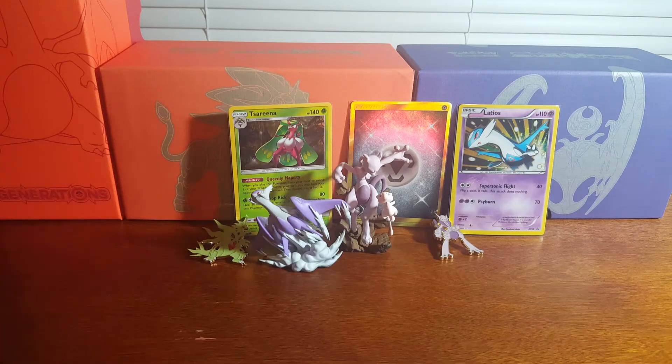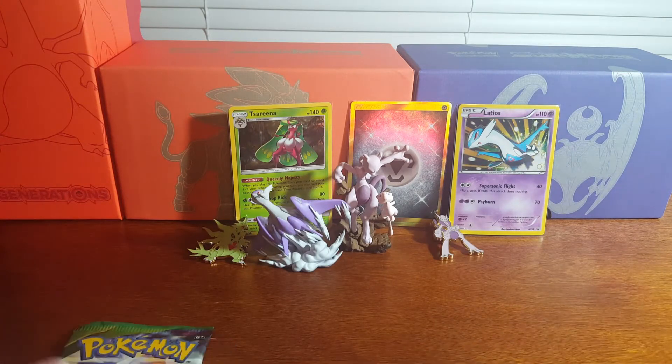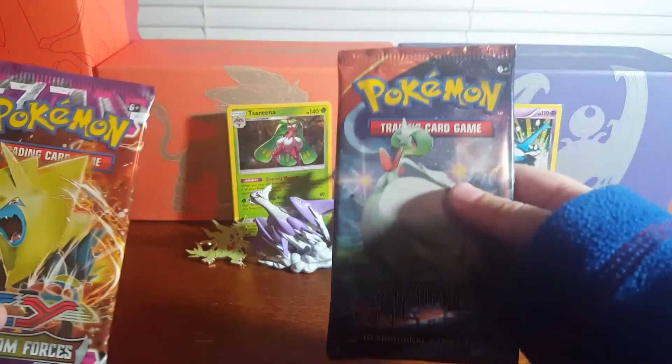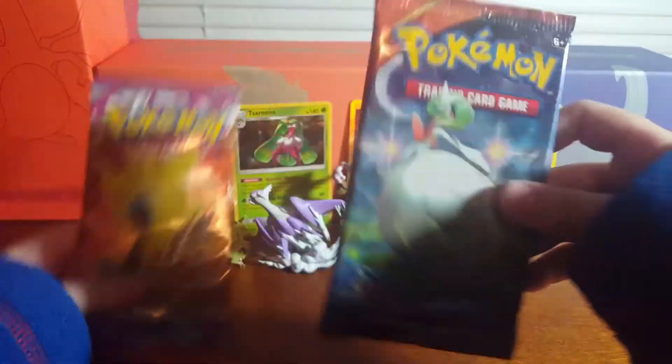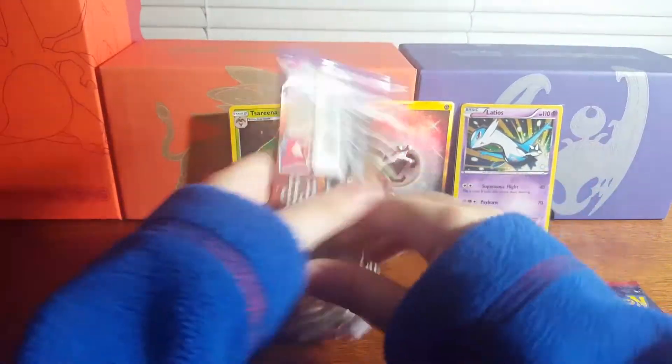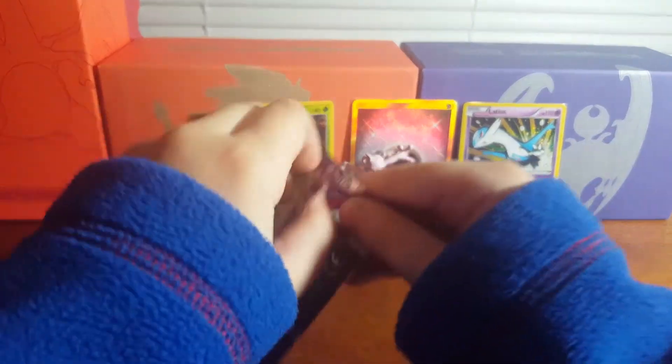Pack distribution is settled: Carson gets the two Roaring Skies packs, while the other person gets the XY Primal Clash and Phantom Forces packs. They decide to open Phantom Forces first because Primal Clash looks super cool, hoping for luck in both packs.